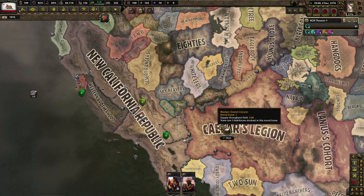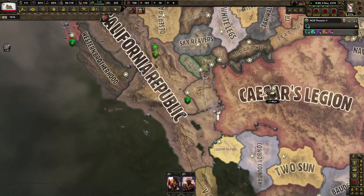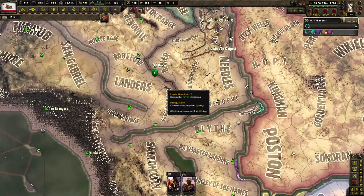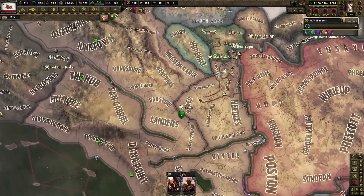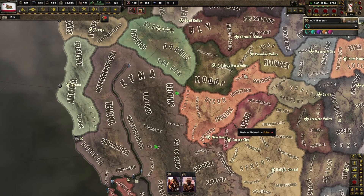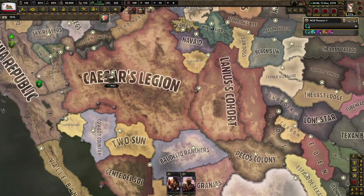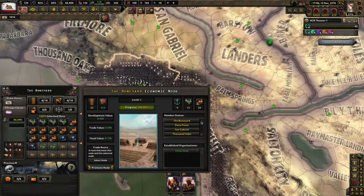Yeah, we'll take that. The Bearport — adds two air bases, an arms workshop, and two building slots in the Boneyard. All right. The Boneyard can level up to three. All right, promote the node.